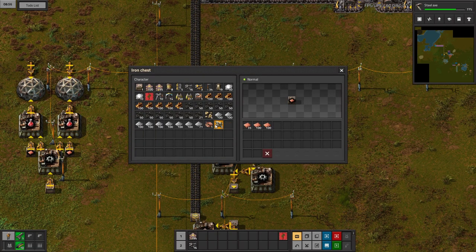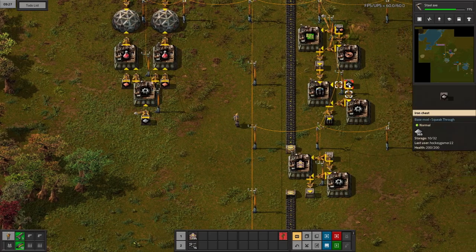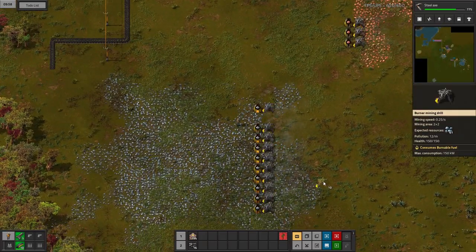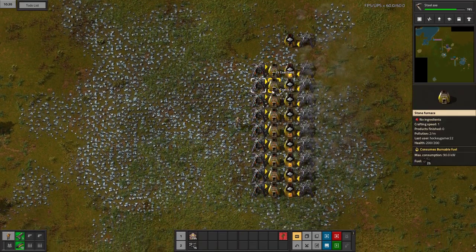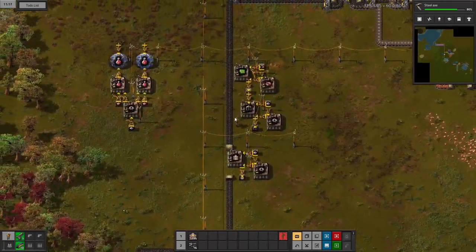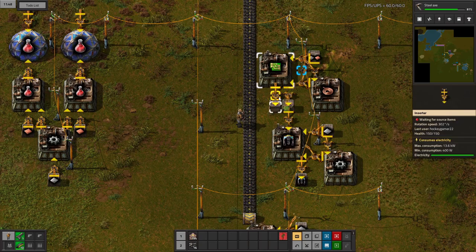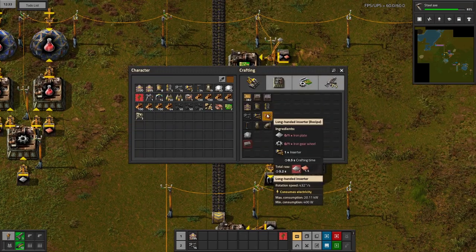It wasn't producing anything that entire time. I need more science. We're going to need more belts and more iron. I'm going to add another lane here and only put in a half stack for now. I needed the inserters, which needed the green circuits, which weren't being produced that entire time. I'm going to add another assembly machine here — it'll split up and they'll alternate. So the miners will be made at a slower rate but we'll get a little bit of green circuits needed for these inserters.